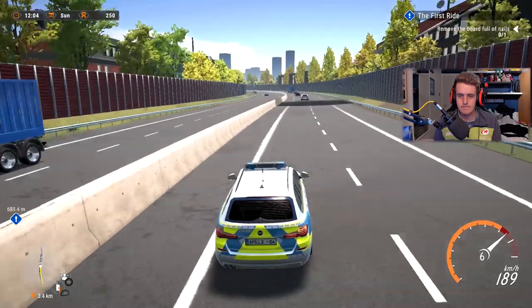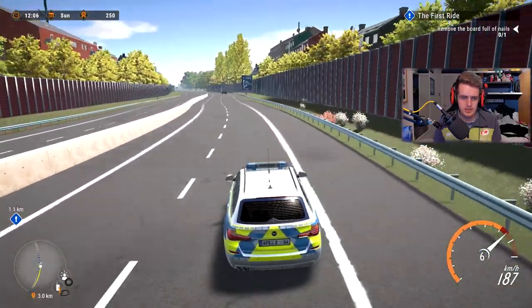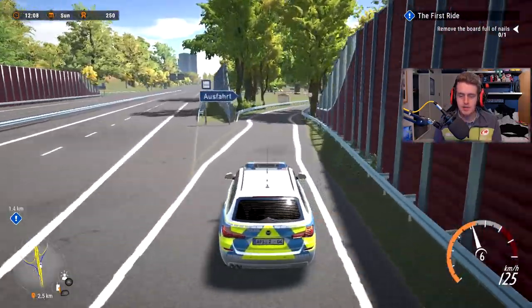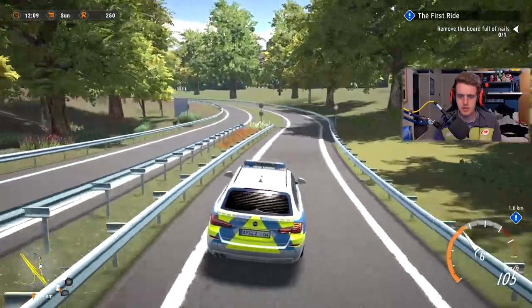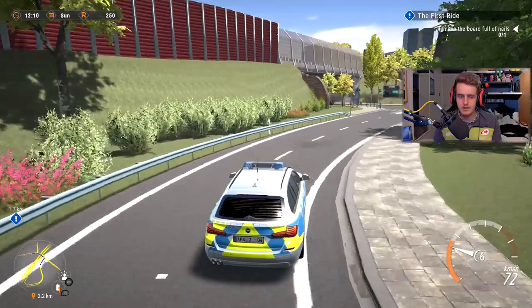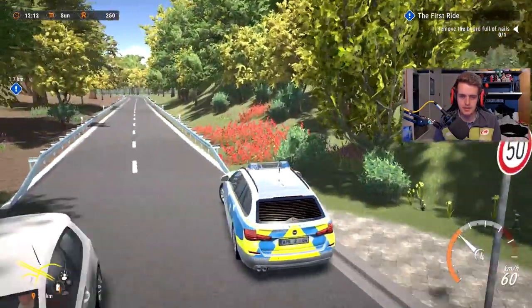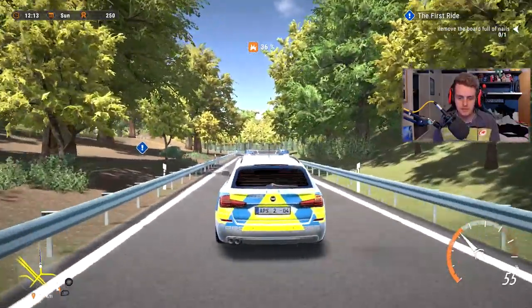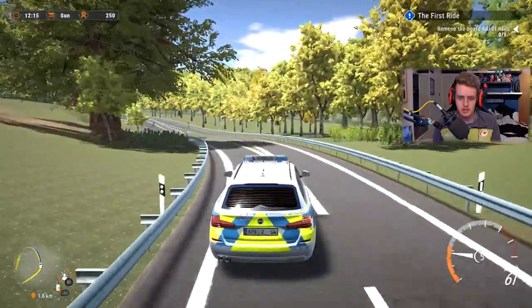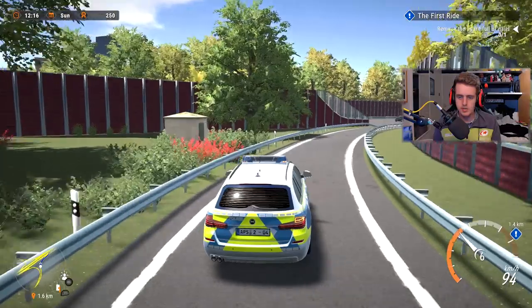Oh, there we are — up there. Driving on the hard shoulder, boys. I honestly thought the nails would be on the other side of the road, but now it kind of makes sense. On 36% chaos — that's not good. We're not damaged so that's alright. At least we don't have to indicate or worry if we're driving too fast, because we are the police.